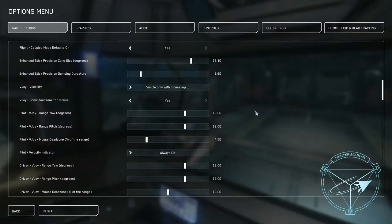Right under that we have the enhanced stick precision dampening curve. This is how strong the dampening effect is going to be for your inputs — anything pulling you off target will be less effective. It basically just cuts your engine power in that direction. Any movement that is on pip won't be dampened, so it feels to the flyer kind of like a magnetic effect towards the target.